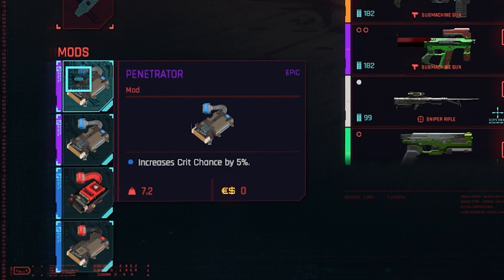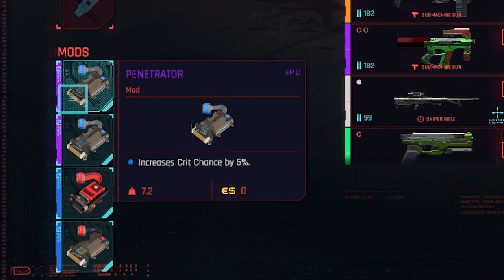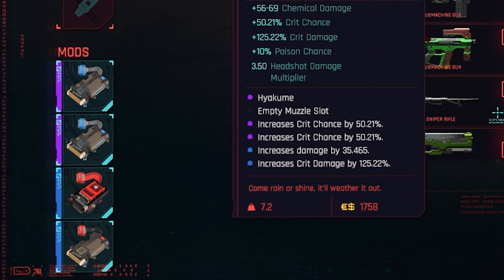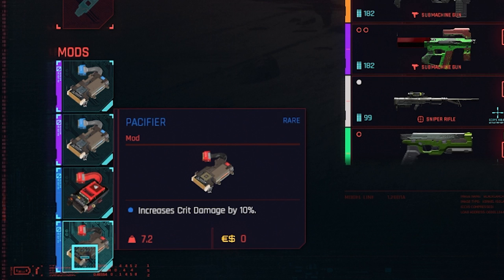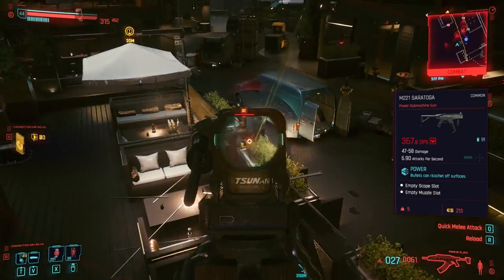In terms of the mods, the first one is an epic mod called Penetrator which increases my critical chance by 5%, though it actually appears as a much larger value when you hover over the gun. It's almost like it copies your gun's base crit chance — it shows increases crit chance by 50.21% where both mods are actually just +5%. I don't really understand how mods work in this game. Then I have one that increases damage by 7 but actually shows as 35.4%, and the last one increases critical hit damage by 10%, which changes to 125% combined with my existing stat.